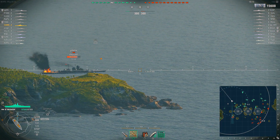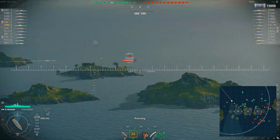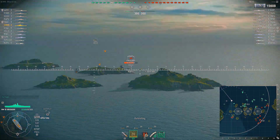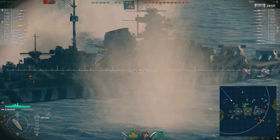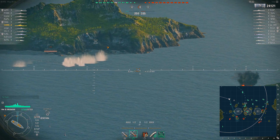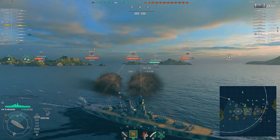Good day there once again, viewers. This is your mate Kamikaze78 here coming to you guys with some more World of Warships content. Today we're going to be talking about the Musashi, the tier 9 premium Japanese battleship that went live with update 0.7.0. The Musashi is the Japanese equivalent to the Missouri in the sense that she costs 750,000 free XP to unlock, as opposed to being available for purchase in the store.